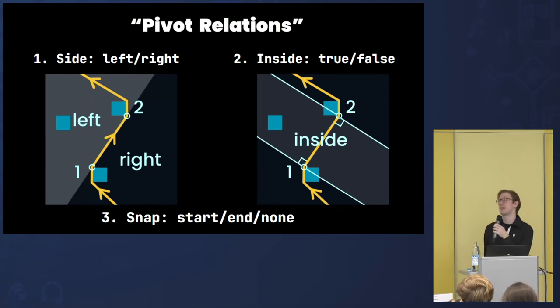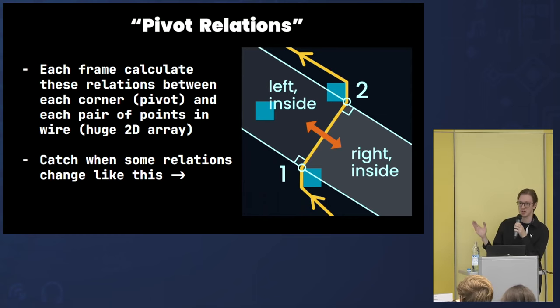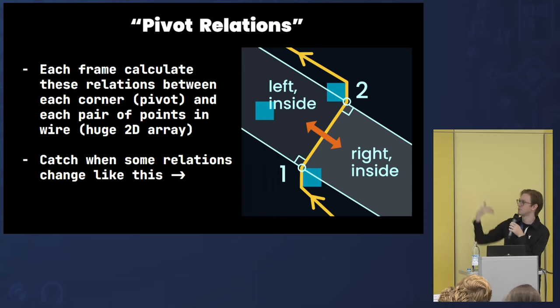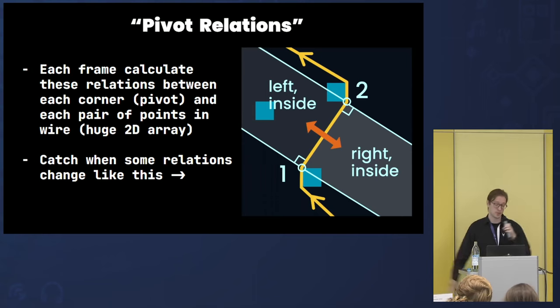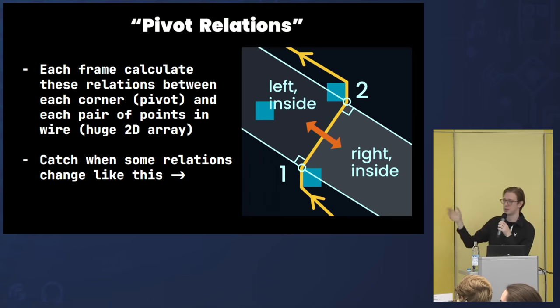Each frame I calculate all relations between all corners and all sections of the wire and update them every frame. For snapping to a corner, we just want to catch when a corner crosses from the left-hand side to the right-hand side — that's the moment it actually touches the wire. In code, I recalculate everything and look for this left-to-right (or right-to-left) crossing, then add a new point — without any colliders. And we already know from which side we collided with the corner.